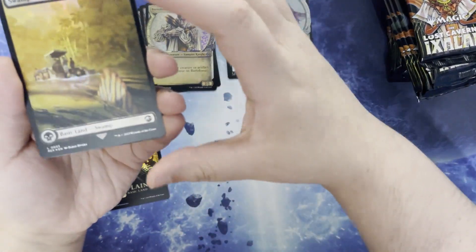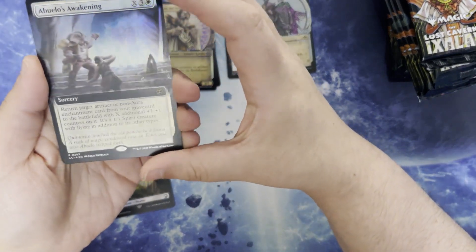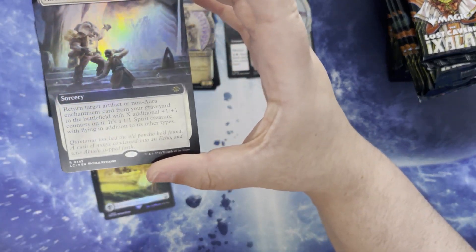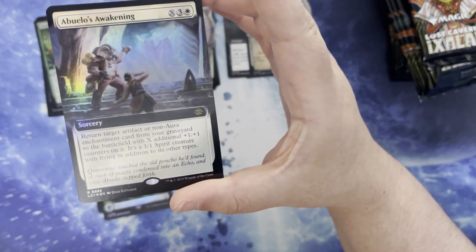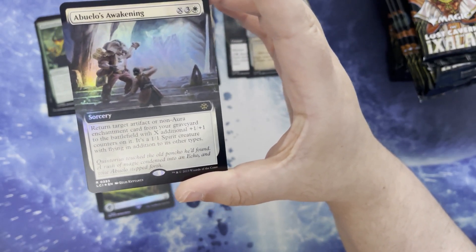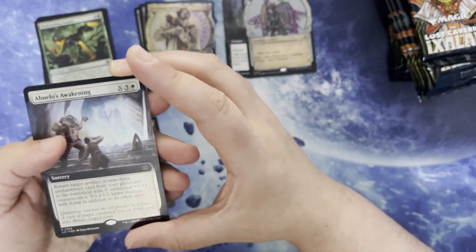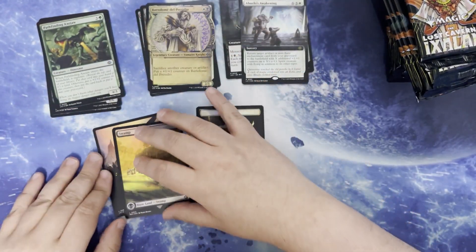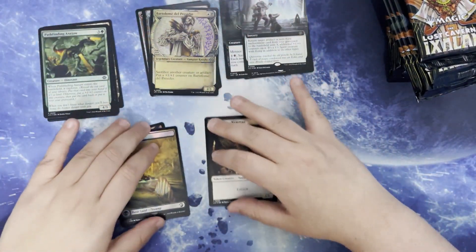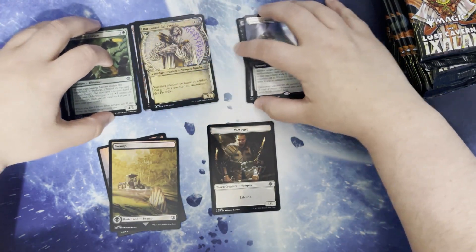We got a Jurassic Park swamp there. We have Abuelo's Awakening. X, three, and white for a sorcery. Return target artifact or non-aura enchantment card from your graveyard to the battlefield with X plus one plus one counters on it. It's a 1/1 spirit creature token with flying in addition to its other types. And vampire tokens on both sides. Yeah, that'll work, I think.